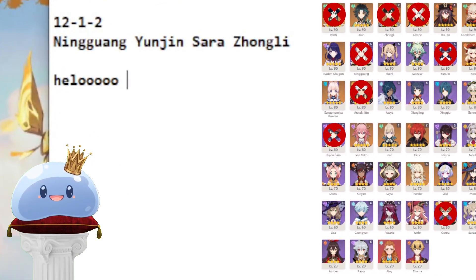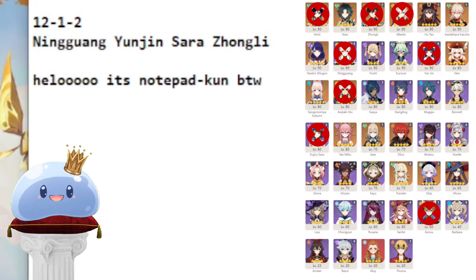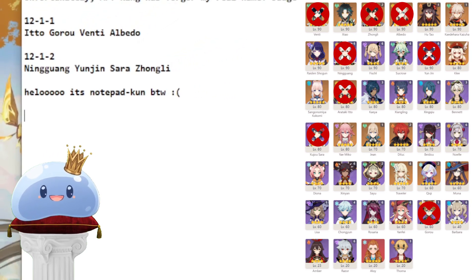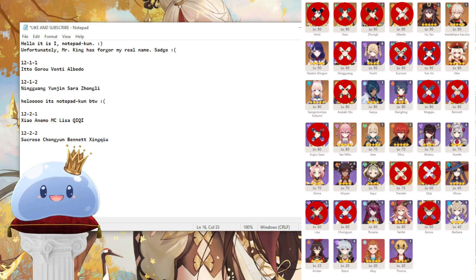Alright, next up is a team for 12-2. The notepad is saying hello once again. Remember, these teams still have to 3-star 12-1, so I can't just put in a good team for 12-2. Though it's not as if I have any other broken choices left, as I already used Venti for 12-1. You might think Kazuha would be a good option here, but remember, my last team for 12-3 needs to be able to 9-star clear this whole abyss. So the team I have chosen would be Xiao, Anemo MC, Lisa, and Chi Chi for chamber 1, and for chamber 2 it's gonna be Sucrose, Chongyun, Bennett, and Xin Chou.